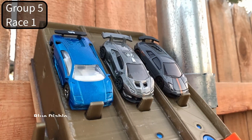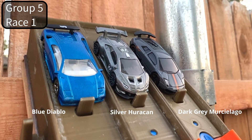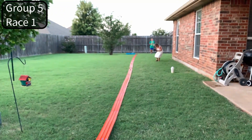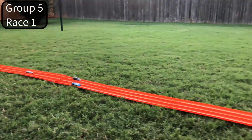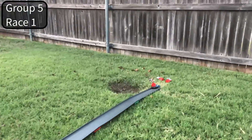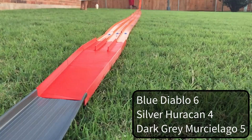Here we have group number five — we've got a blue one, a steel one, and a black one. I was calling it a dark gray — that dark gray one is a Murciélago, the only Murciélago we have in the tournament. He is right behind that blue Diablo. The silver Huracán is coming in last place. That blue car — he's blue with five points.